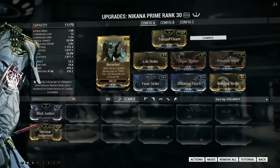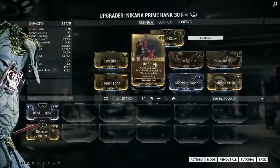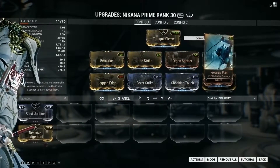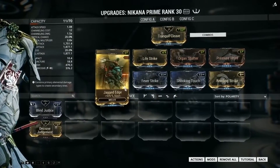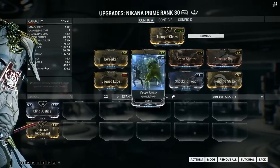Just keep in mind that each stack has its own duration and will wear off separately. The next mod is Lifestrike, which gives 20% lifesteal at maximum rank. Organ Shatter for critical damage. Pressure Point for raw damage. Jagged Edge for pure slash damage. The combination of Fever Strike and Shocking Touch will give you corrosive damage.